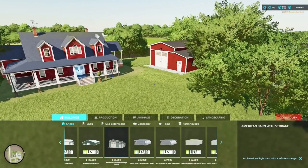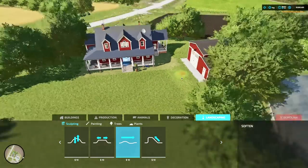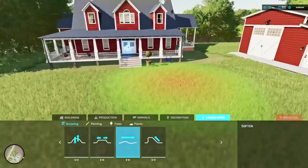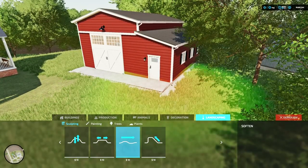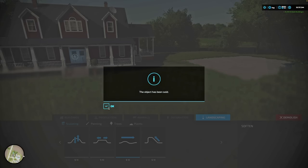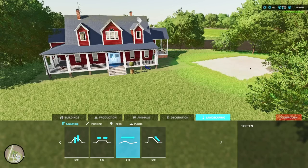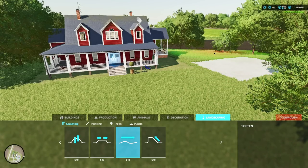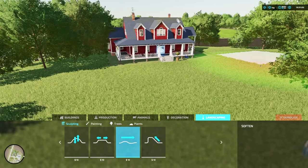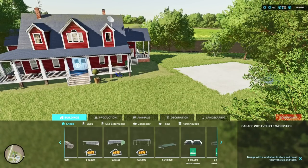We've got a little bit of ground leveling that we need to do. You can come into your landscaping, go into your soften tool, and slowly soften this a little bit. Don't soften too much or you'll start to pop up. If it gets annoying, demo your garage, come back into your softening tool, and soften out the land first before you put the item down. This helps prevent terrain bumps. All righty, back to buildings.